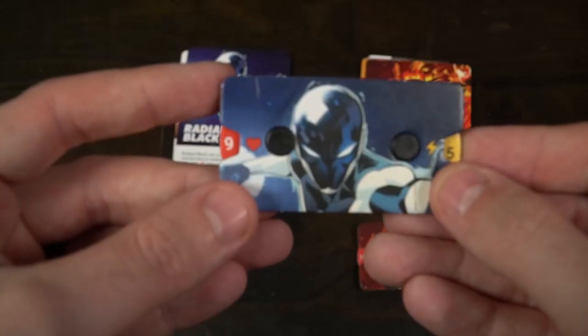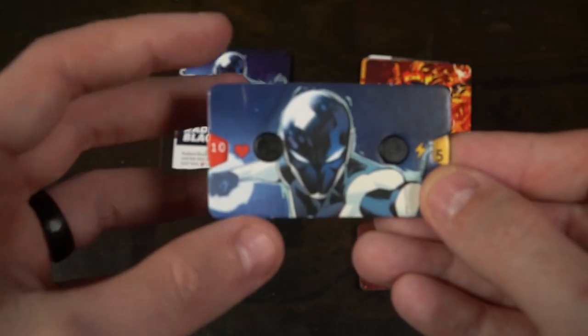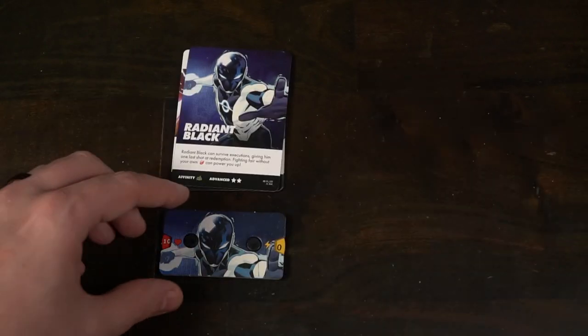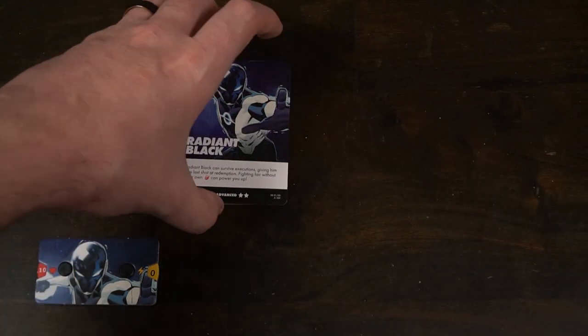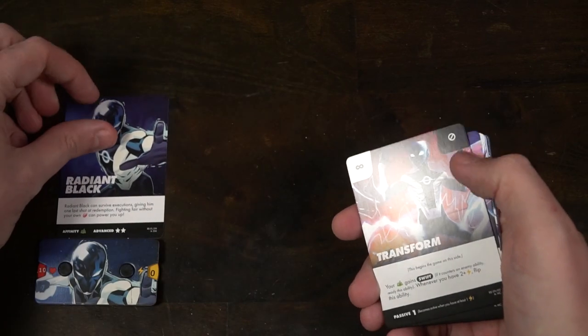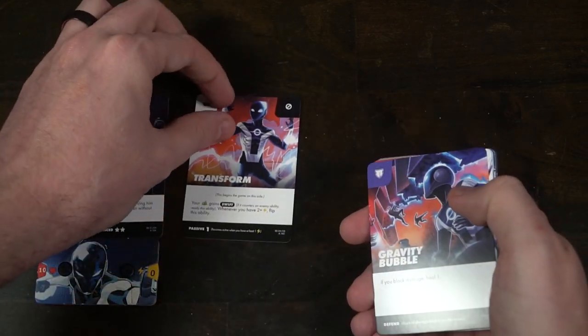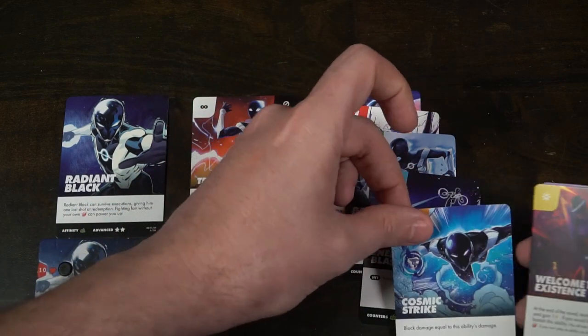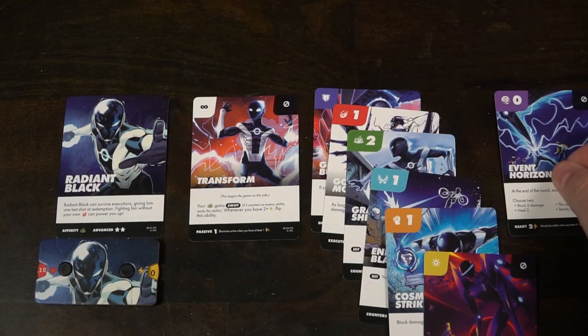You're going to take a character, or characters if you're playing the legacy mode, you're going to take a dial which is going to indicate your health, which always starts at 10, and your energy, which always starts at 0, and then your hand of cards. These are the cards that you can utilize. Some of them are going to be passive effects that stay on the field while you're playing the game, others will be unique ultimate abilities that will be stored and can only be utilized until your energy reaches a certain point.